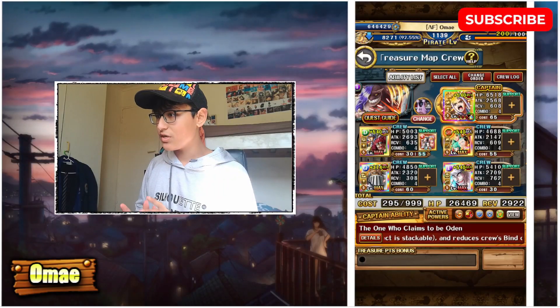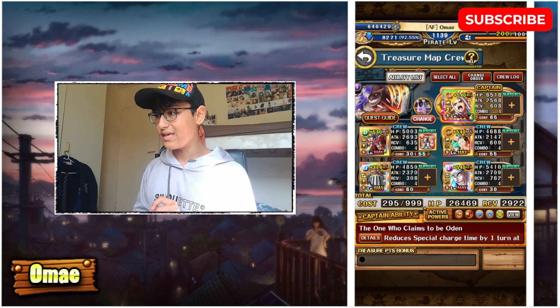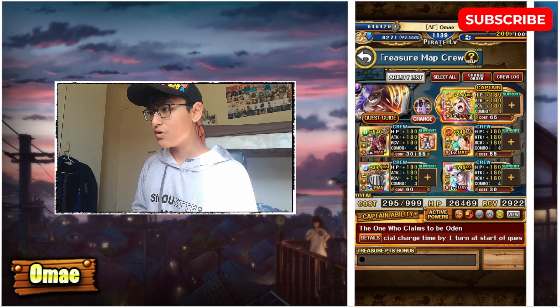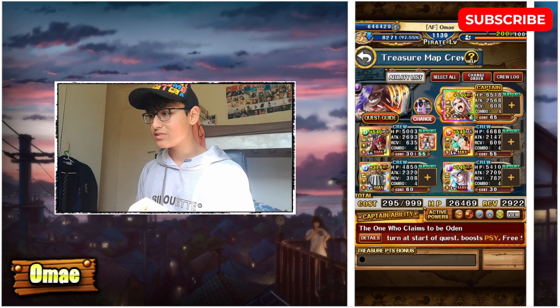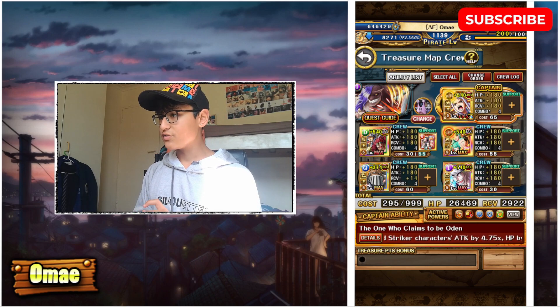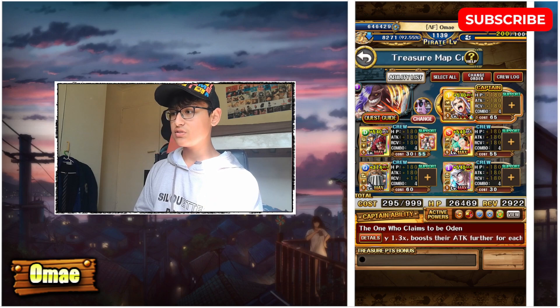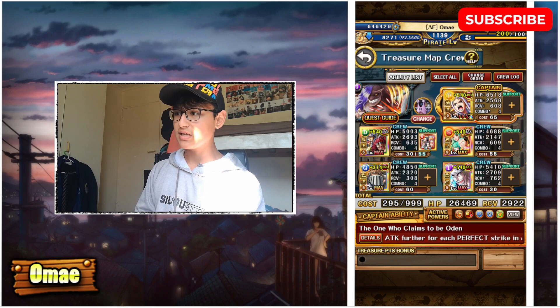So against the first miniboss, which is Page 1 — an INT miniboss. A very recurring theme in this treasure map is that a lot of the minibosses are the INT type, so make sure most of your teams are using PSI units. For this one we are using Yamato as our captain. As per usual, the first miniboss gives every unit in the game cooldown, which makes it a bit easier to team-build for.